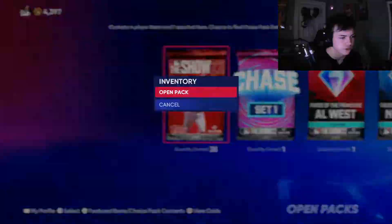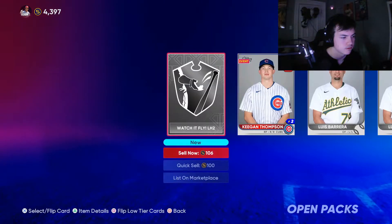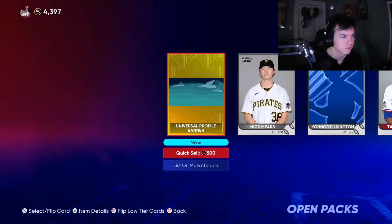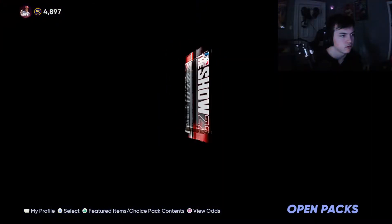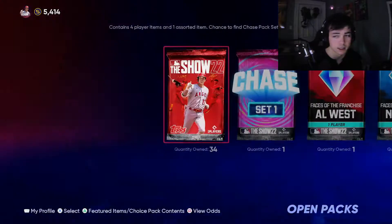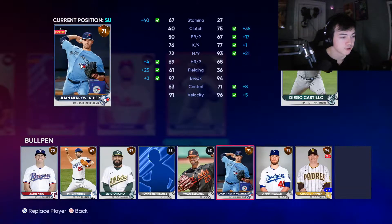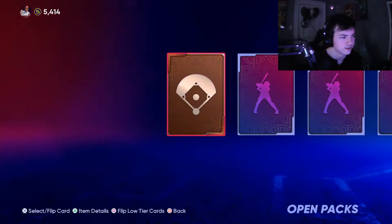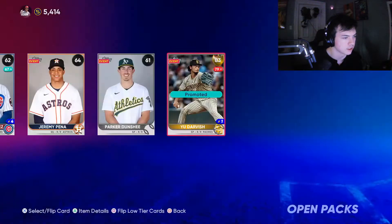Carlos Carrasco doesn't really make it to the rotation. We get 500 stubs — I'll take it. Another gold: Diego Castillo, I'll take that for the bullpen. The bullpen does not look good, we need the upgrades. Another gold: Yu Darvish, I'll take that for the rotation. There goes Patrick Sandoval.